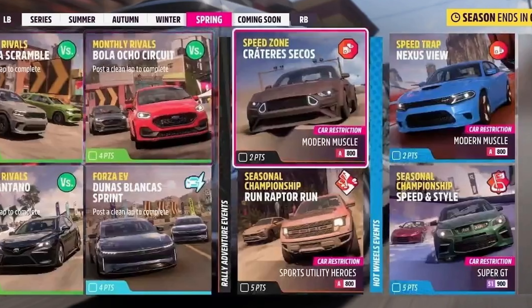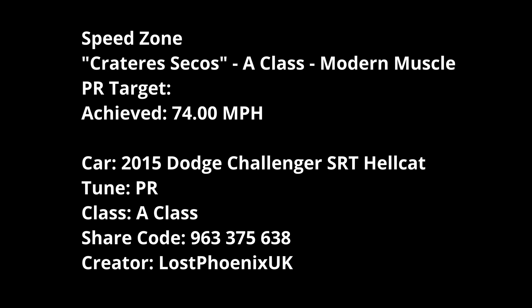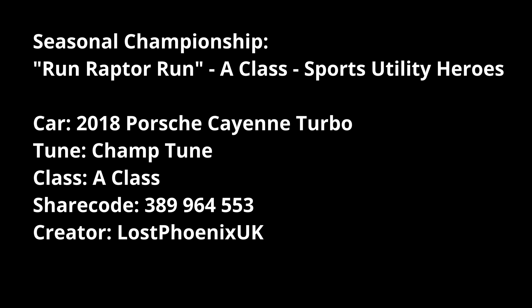For PR stunts: Creator Seikos run, Wrap to Run, Nexus View, and Speed and Style — Bod Muscle A-class. For Creator Seikos there are no targets shown — this one is a bit difficult. I managed to get 74 mph in the Dodge Challenger SRT Hellcat with a new tune I made, because it's all across the sand. For Wrap to Run, the Porsche Cayenne Turbo — the one in the shop — should be perfectly acceptable.